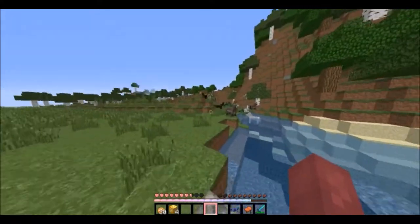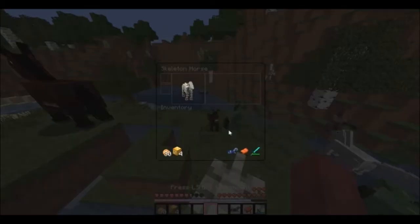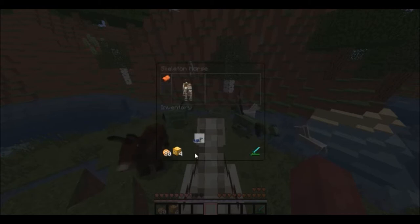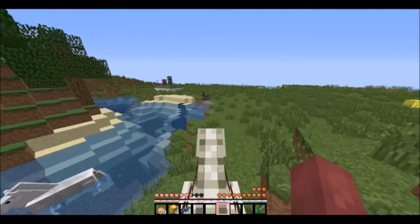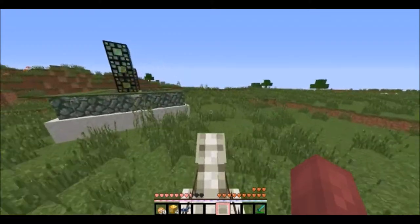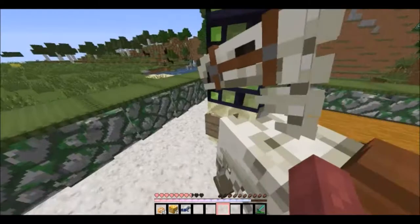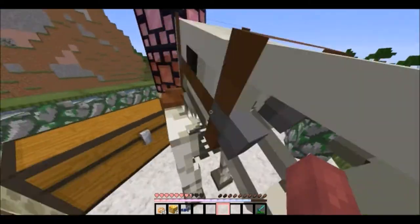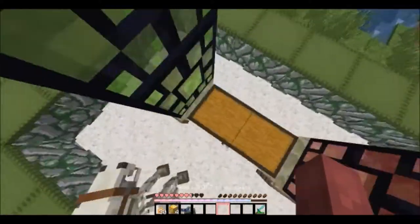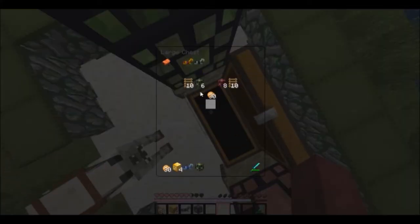He's a skeleton horse, so his name is going to be something cool. Dang it, you can't put armor on him. Alright, let's go horse — I'll put you in here so that you're safe. Yay, I really like him, he's really freaking cute! Okay, so that was very lucky.